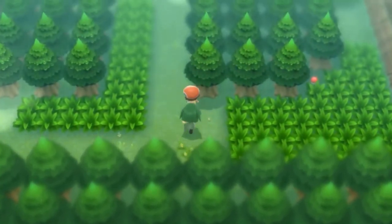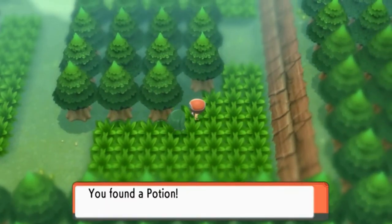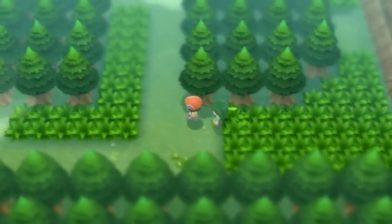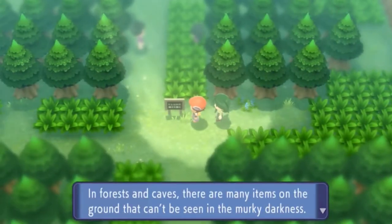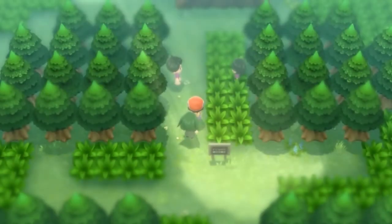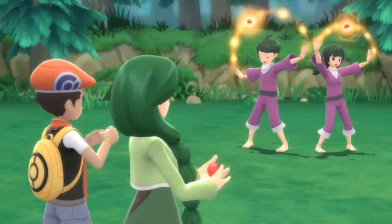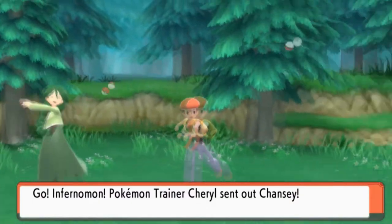The Repel has worn off — we're going to get attacked by a Pokemon here and there, but that's fine. We found ourselves a Potion, which is always good. Let's move on. Trainer tip sign says: 'In forests and caves, there are items on the ground you can't see by darkness — take the time to search carefully.' We're taking on some Psychics again. Two Psychics, and look at their graphics — they'll be coming out with both a Meditite and a Psyduck.